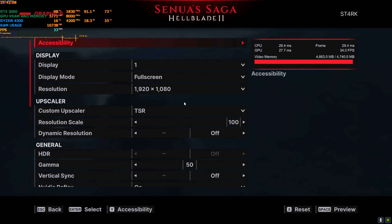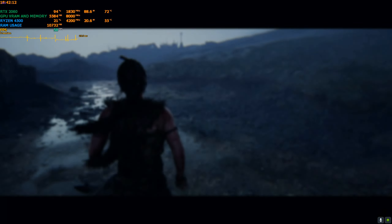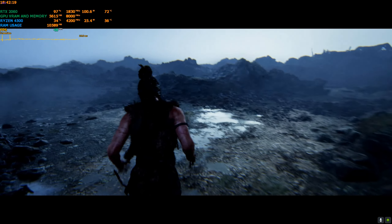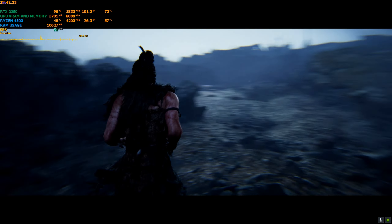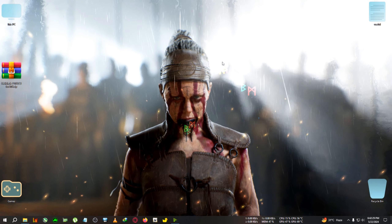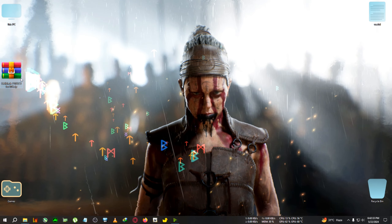If I switch to DLSS quality mode, it gets a little better — about 15 FPS improvement, going from 30 up to around 40 to 45 FPS. But we'll use the DLSS 3 mod to boost it even further. Also, the game uses DirectStorage, I think — that's why the loading times are very fast.